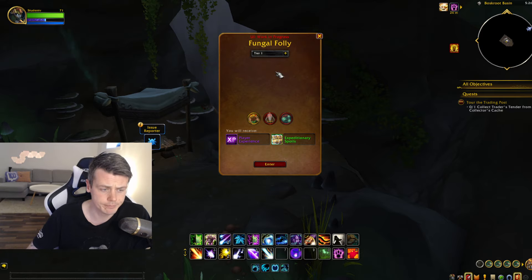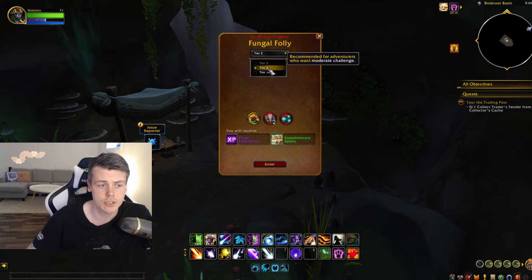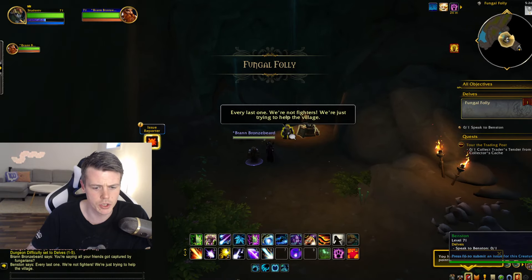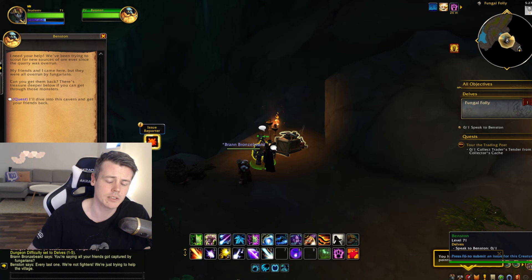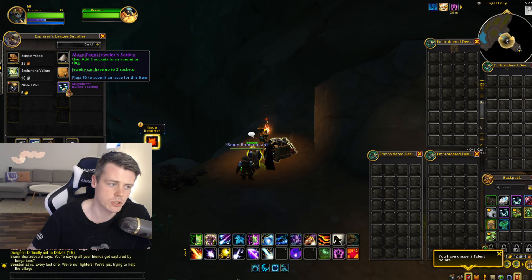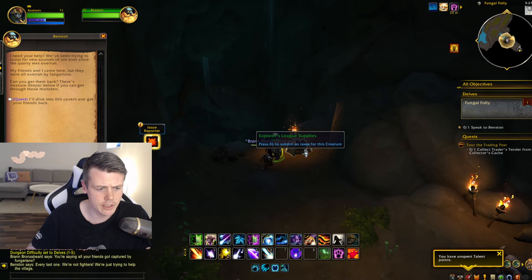Once you select your tier you can see that going to tier 2 increases the item level on the spoils. I'm unsure if you have a higher chance or get more reagents on higher tiers. When you go into a delve you'll have Brann Bronzebeard with you as your companion — he'll be your companion for season 1, and in season 2 we'll get a different companion. You can also repair inside and get a magnificent jewel setting which gives a socket to an amulet or ring, though that cost will probably change since this is alpha.